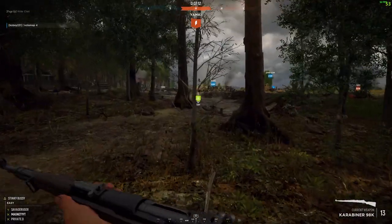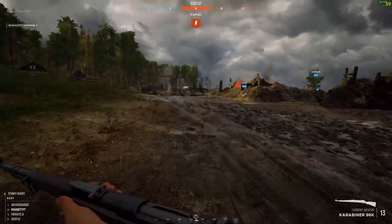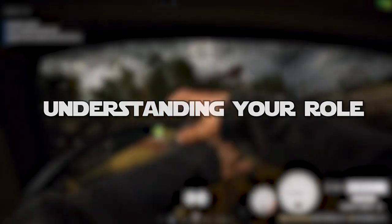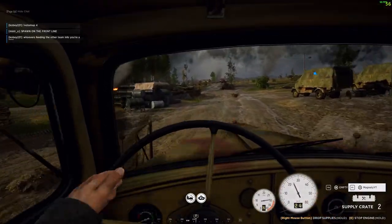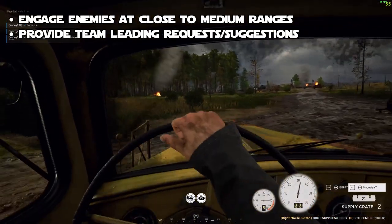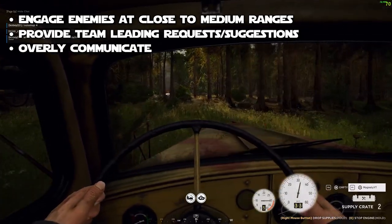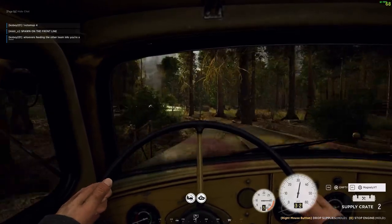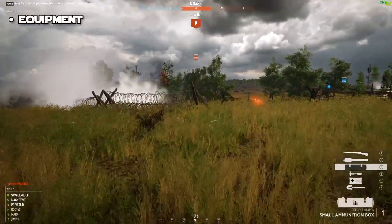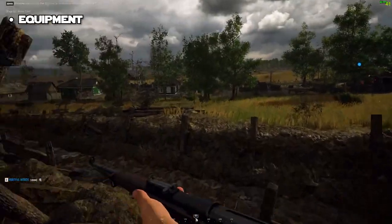So if you've watched my Rifleman role guide, you'll probably already know the basic consensus of how this video is going to go — very similar, but with different tips, obviously, because we're talking about officer. Number one: understanding your role. Your primary objectives as an officer are going to be engaging enemies at a close to medium range, providing team-leading requests or suggestions, and overly communicating. Those are going to be your main jobs. Now, let's talk about the equipment you get as an officer. It's quite different from most other classes in Hell Let Loose — except maybe the automatic rifleman is probably slightly similar.